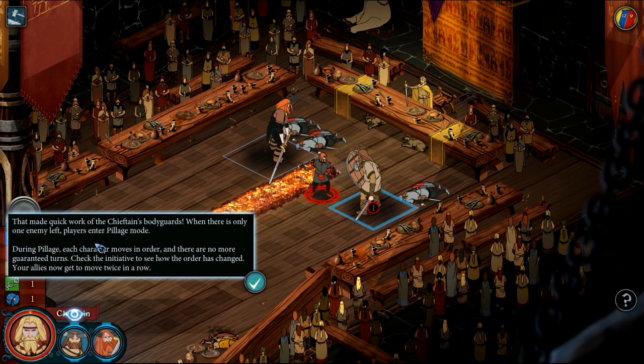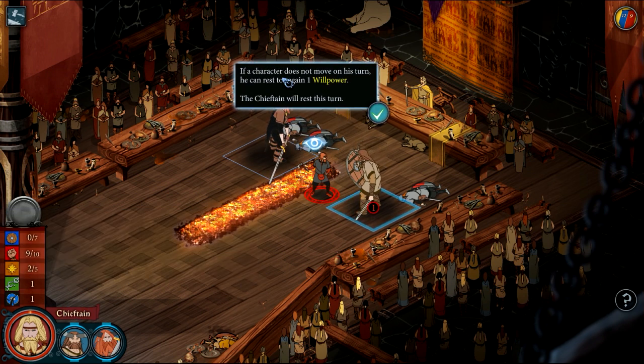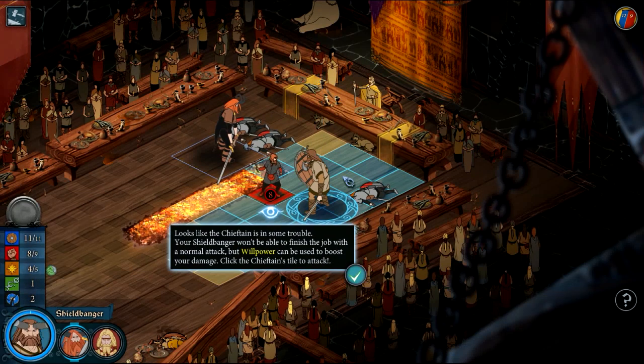That made quick work of the chieftain's bodyguards. Players enter pillage mode during pillage — each character moves in order, and there are no more guaranteed turns. Check the initiative to see how order has changed; your allies now get to move twice in a row. If a character does not move on his turn, he can rest to regain one willpower.